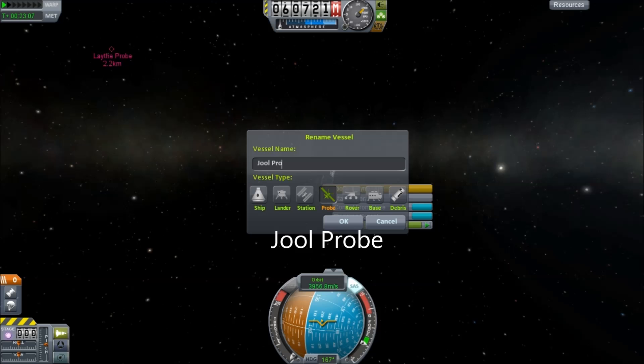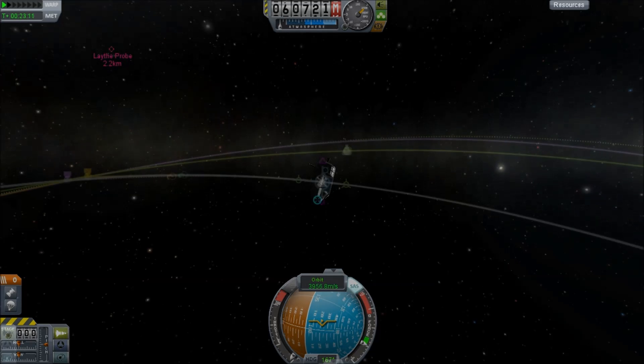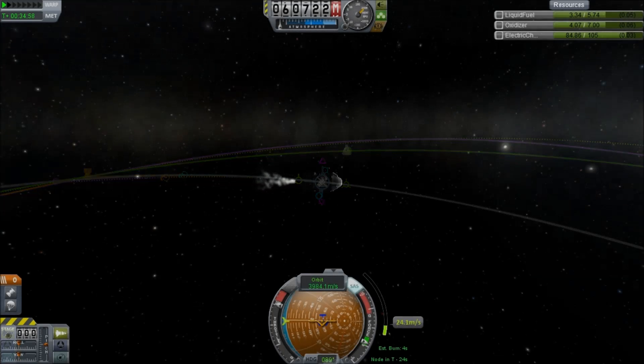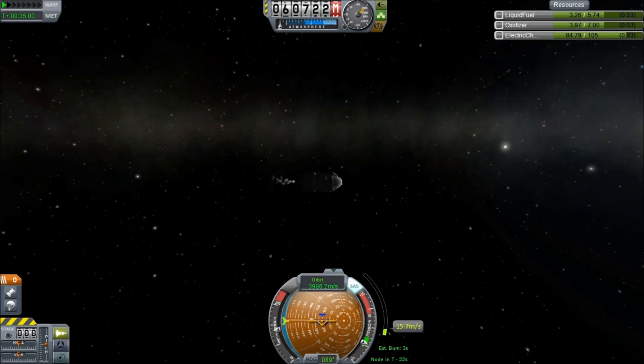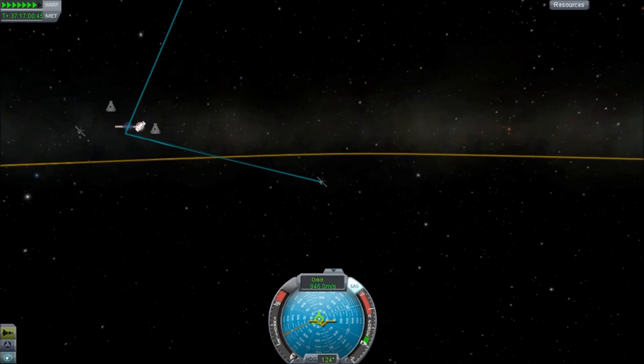So the Joule probe — we rename it, of course, to make sure. This one we want to give a decent kick, even though it would arrive at Joule as it is. Again, we're trying to adjust its encounter time. So we actually accelerate along the orbit, and paradoxically, by accelerating along the orbit, that actually means we'll arrive later. Funny stuff, huh?